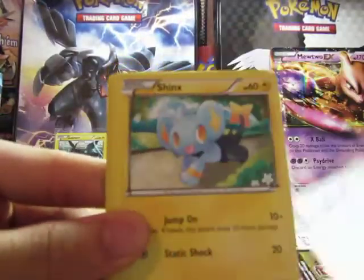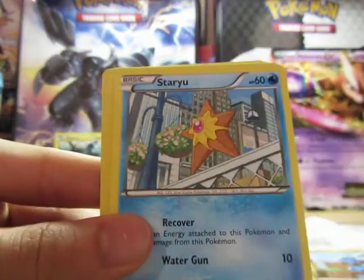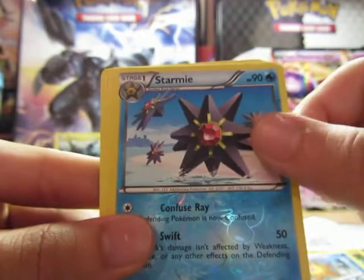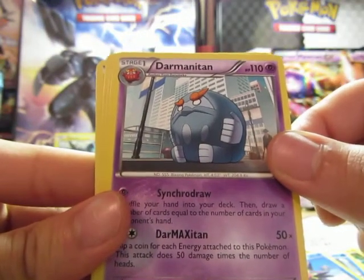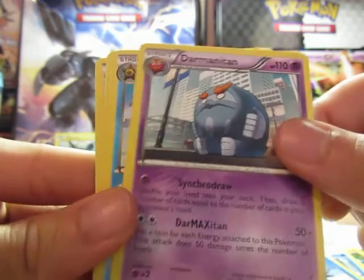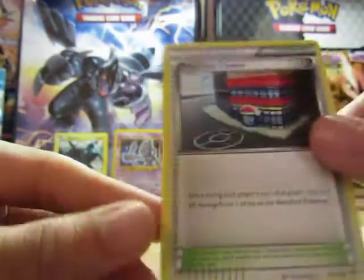Cub Chew, Shinx, Cricketot, Raiolo, Staryu, Starmie Reverse, and Daramanitan, Daramanitan Rare, a Starmie, a Heavy Ball, and a Pokemon Center.